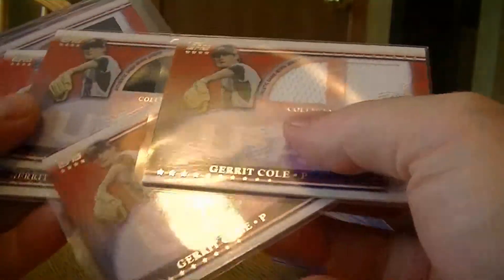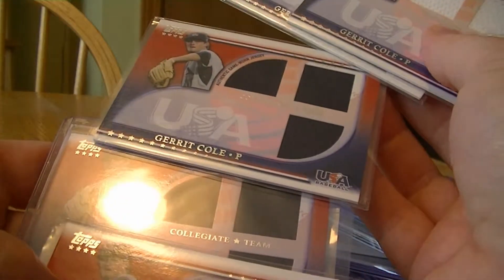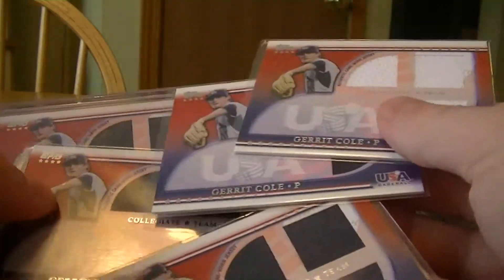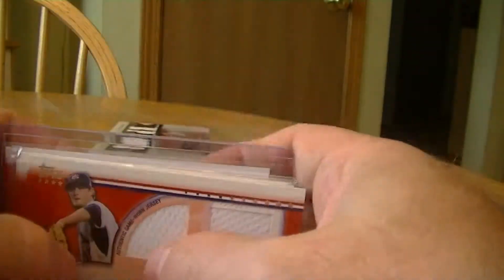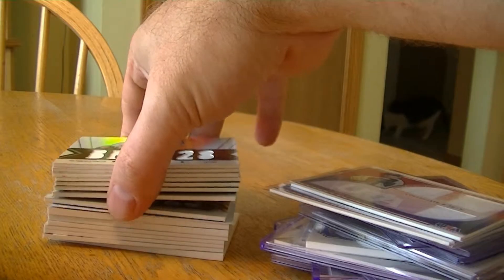A five-card jersey lot — I think it was just under $25 total, about $5 each shipped. So hopefully I can keep winning and flip those. I also won two lots; the first one is a Topps Triple Threads lot.